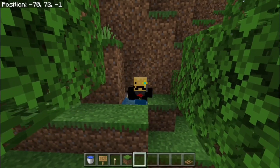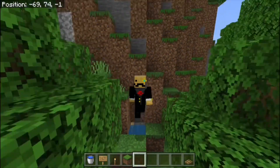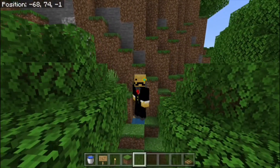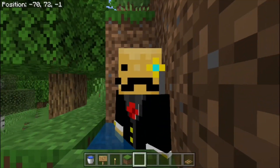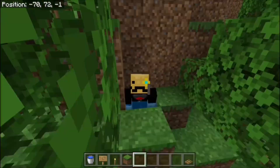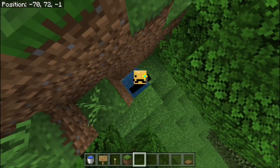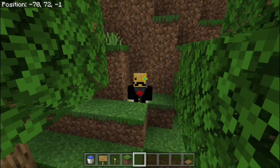Hello everyone and welcome back to another Minecraft tutorial. Today I'll be showing you the most secret hidden room you have ever seen in your life. This is the hidden room. There is no redstone, no doors, no anything. It's literally just a room and the way to get in is very secret and very difficult if you don't know what you're doing. But if you do know what you're doing, like I do, then you should be able to get in pretty easily. So why don't we get right into it?